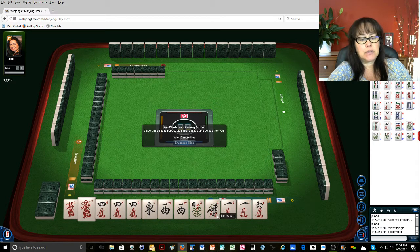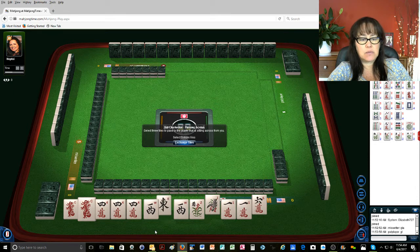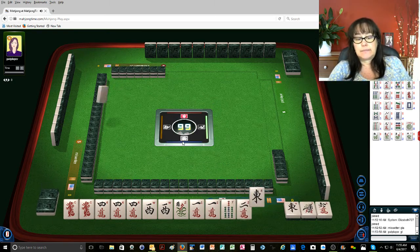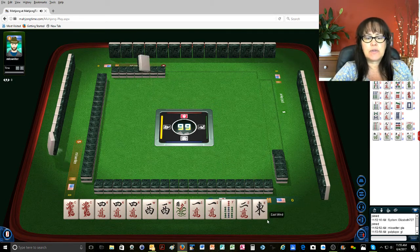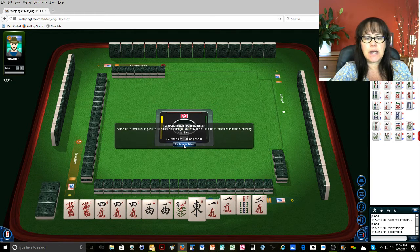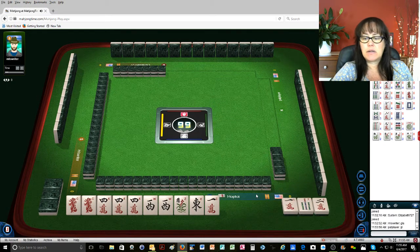Now we have to discard either a like number or give up on the east-west. Let's play a quint with no jokers, at least for a while. And now we got that east — let's keep the east, maybe we'll get it back. So we'll break up the one crack this time; that pair is no longer.